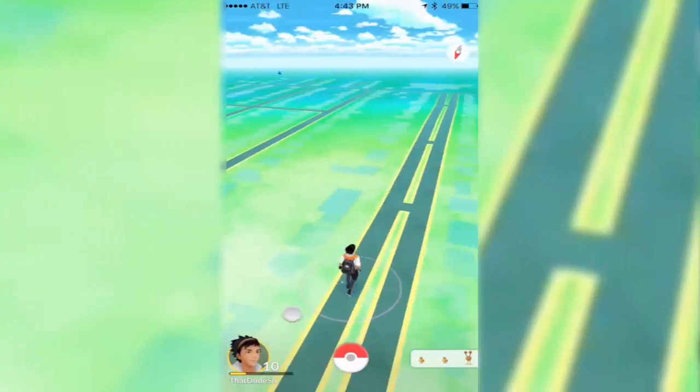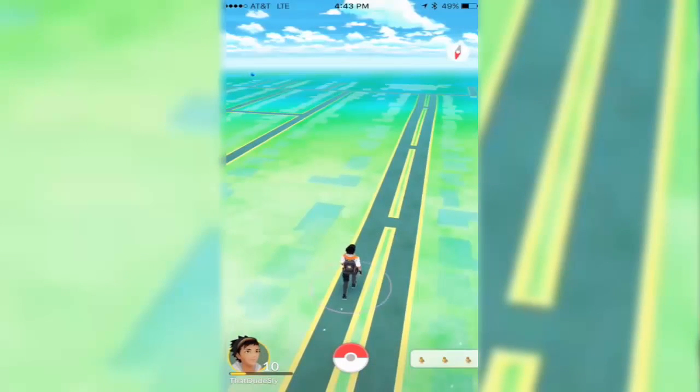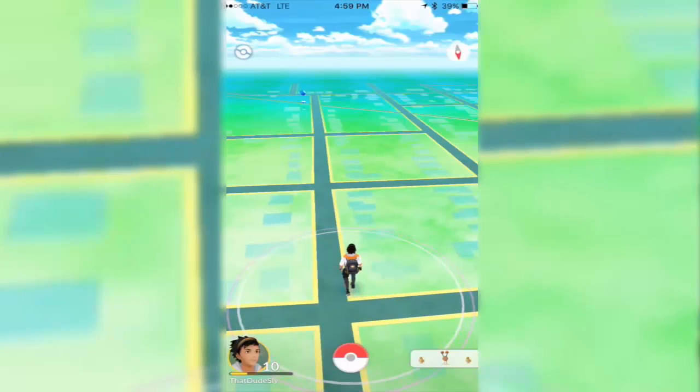Let's just recap: you can get eggs by going to PokéStops, you can get free incubators by going to PokéStops, you have to put the eggs in the incubator and then actually go on a bike, jog, or anything — even in deadlock traffic — just don't go faster than 15 miles an hour.